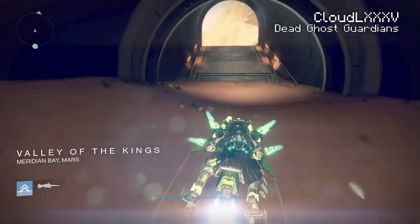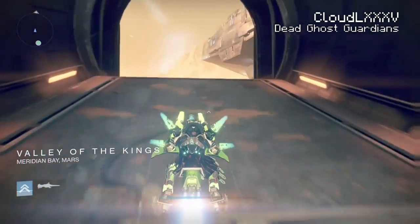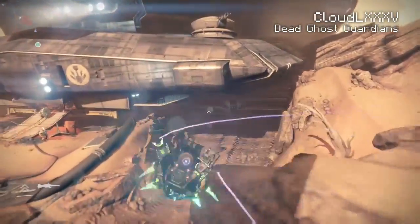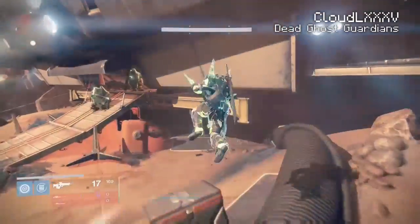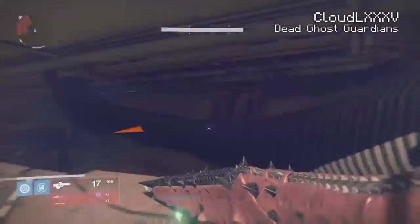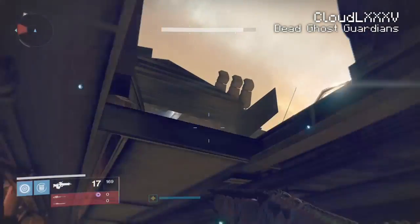Anyway, you want to play the strike guys. You can do it on patrol of course, but it's more interesting on the strike. Play the strike until you get here, and while your teammates are taking care of the enemies, you can just simply go ahead and glitch in here.